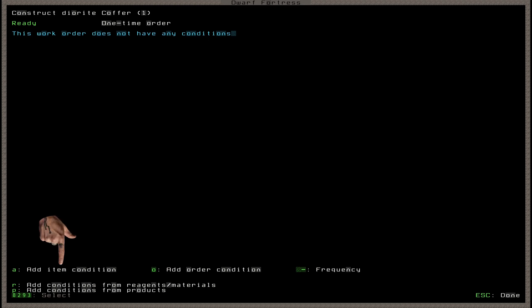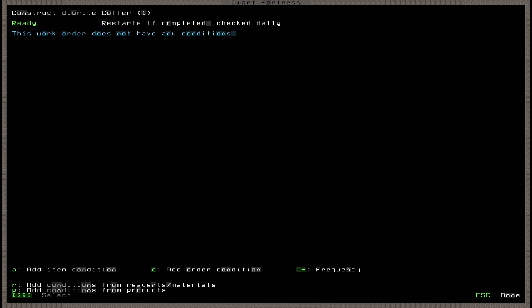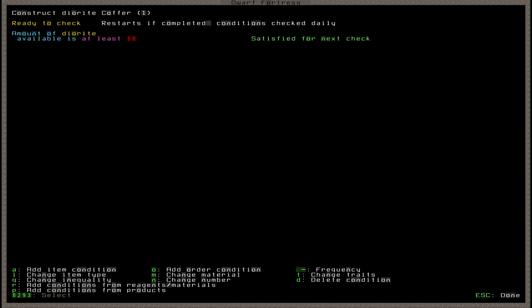At the bottom we see the option to add an item condition. Pressing A adds a blank condition stating that the amount of items available is at least zero, which we'd have to fill in manually. But instead, press R to add conditions from reagents/materials — this auto-fills a condition, knowing that diorite is the material needed. The condition says 'amount of diorite available is at least 10'. We'll change that to at least one, since we're only making one at a time, to prevent cancellation spam.